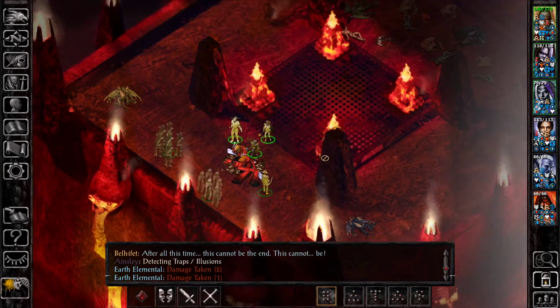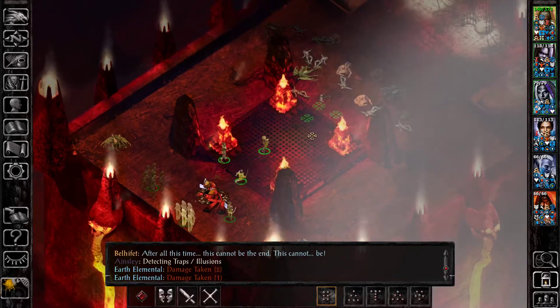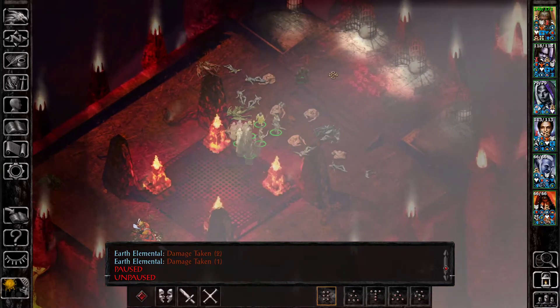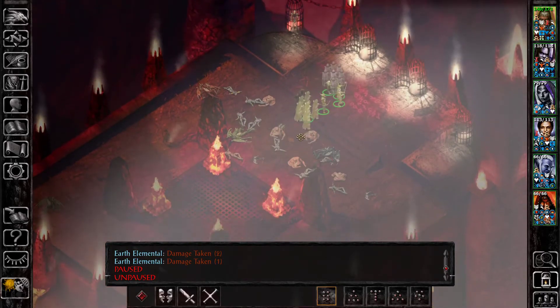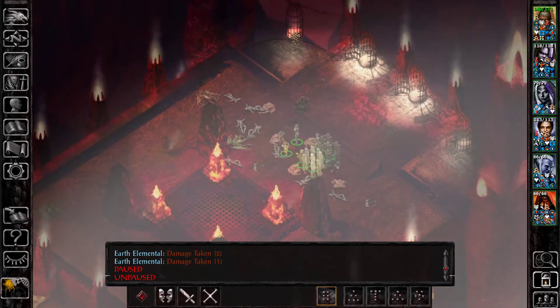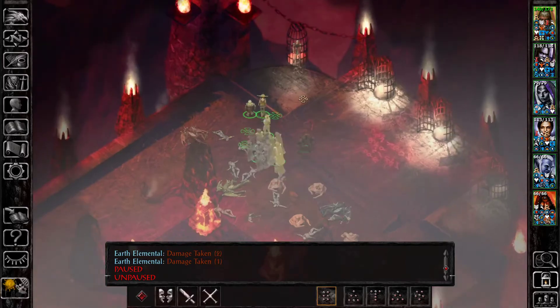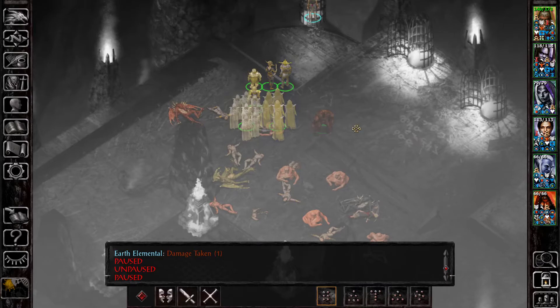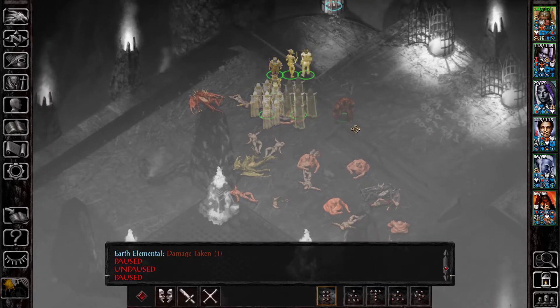So there you go. My earth elemental is still getting hit. Does the fight not end until we kill all the demons? No, it doesn't — I think we need to speak with this guy. But yeah, that's the fight. As you can see, if you have the proper tools, it's not hard.